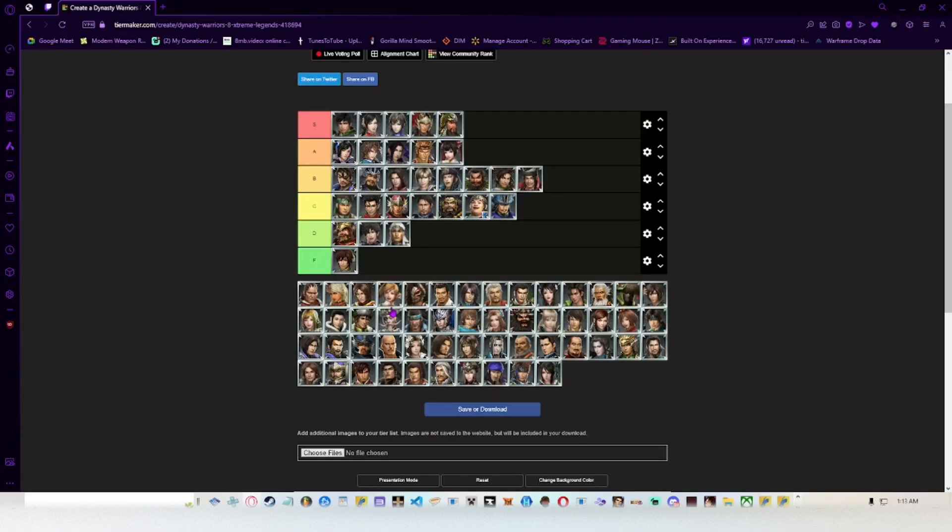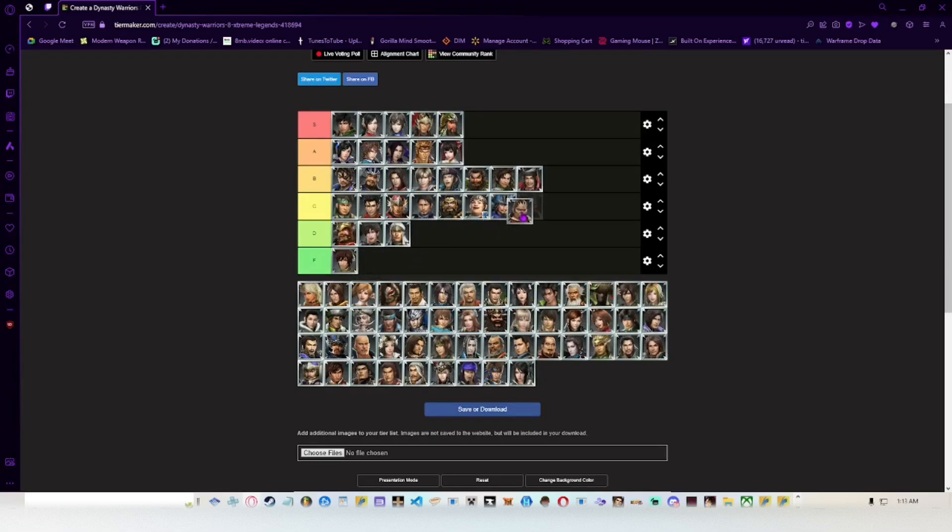Ding Tong — my boy is probably somewhere in C tier. I haven't used him much. His moveset seems like it has potential, but my placement is more from a lack of knowledge than anything. I do know his grapple move is probably one of the most disrespectful things I've ever seen — this dude just grabs you by the face and throws you across the field like you're nothing. But yeah, C tier — lack of knowledge more than anything.